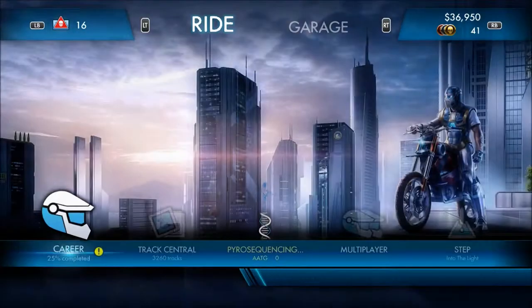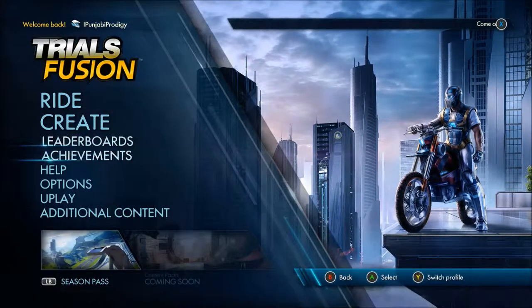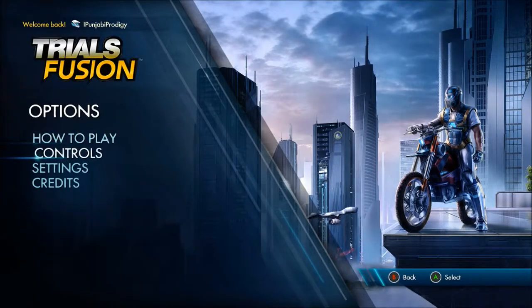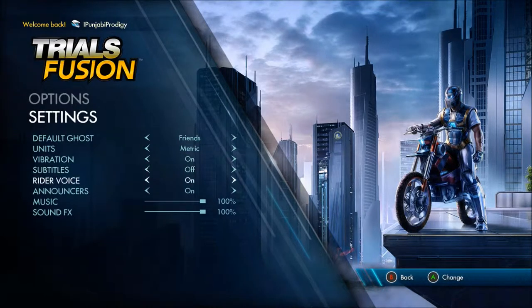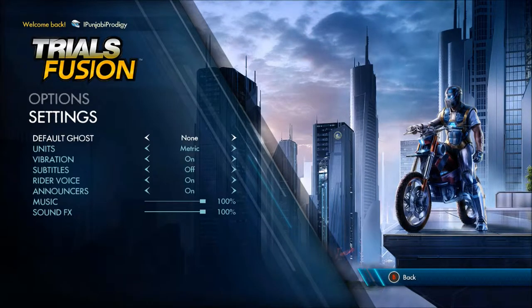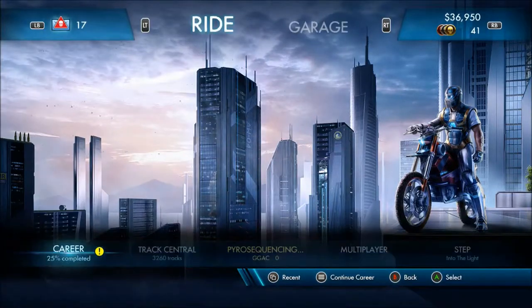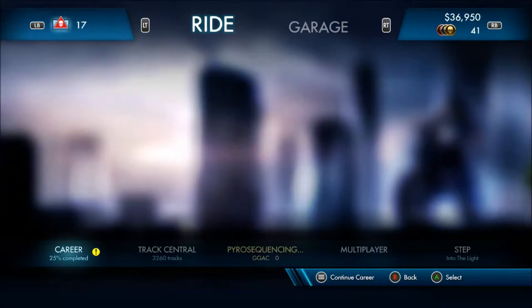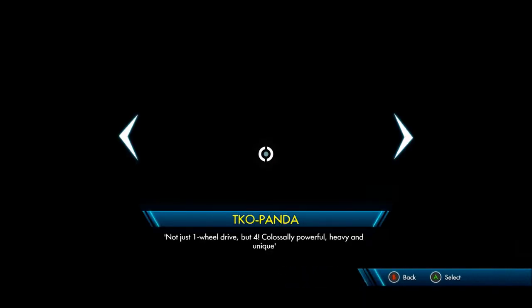Excuse me for a second while I take a look at the settings. I want to see if you can get rid of like friends - let's go, you guys can see the settings. Default ghost: none. Alright, there we go, so that can stop bugging me now. Had to do it sooner or later. Might as well show you guys how to do it, in case you're annoyed with it too.